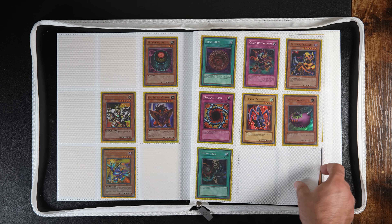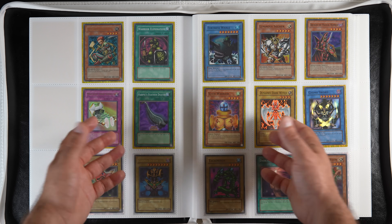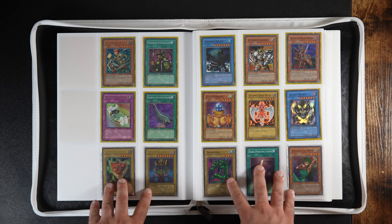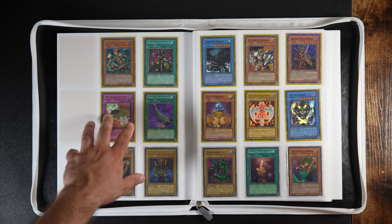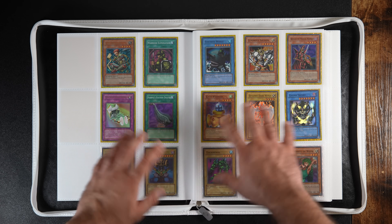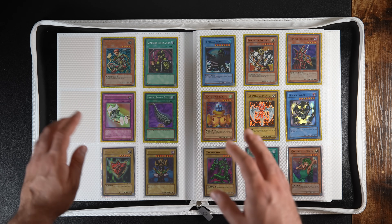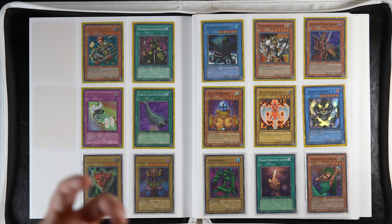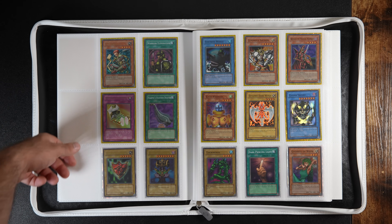TP7, TP8 — all complete PSA 10. And then here we have the McDonald's pack because I simply don't have anything to put here. The McDonald's pack is a silver pack. These are some of my most prized cards — I absolutely love TP. It's like the ultimate promo cards and I feel like the yellow sleeves suit them because they're gold. Love the gold sleeves.